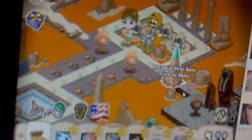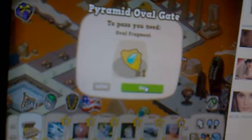Pyramid old gate — you gotta use the old fragments. Now I can hunt all this. I don't think I have enough energy to do it all.